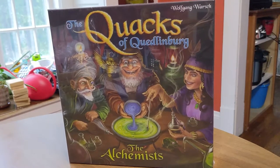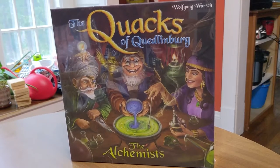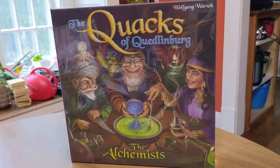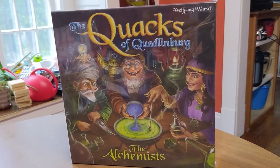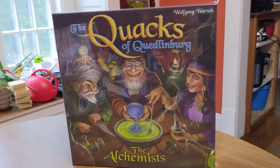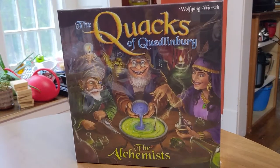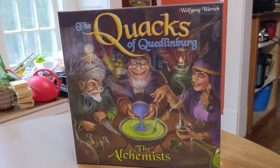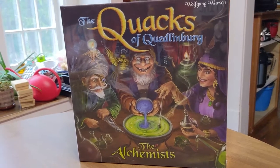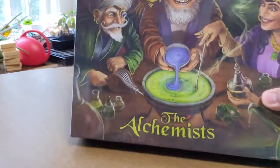Hey everybody, welcome back to another episode of Contemporary Cardboard. I'm Nick, and today we're going to take a look at the new Quacks of Quedlinburg: The Alchemists expansion by Wolfgang Worst and Schmidt Games, published by CMYK Games here in the U.S. and I think elsewhere as well. Let's dig in and take a look at what comes inside.